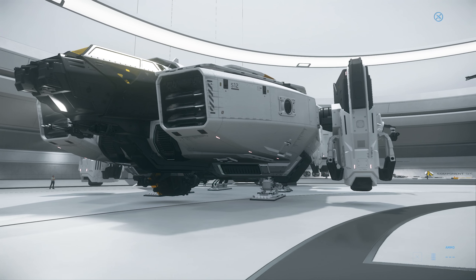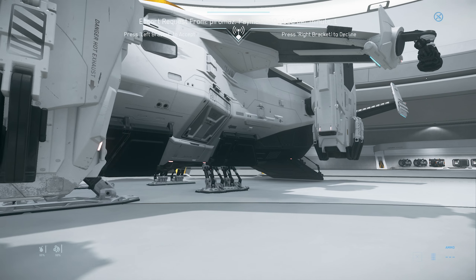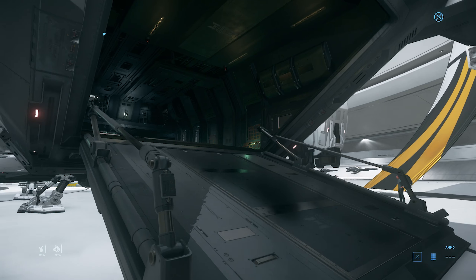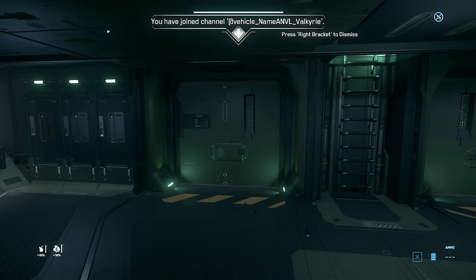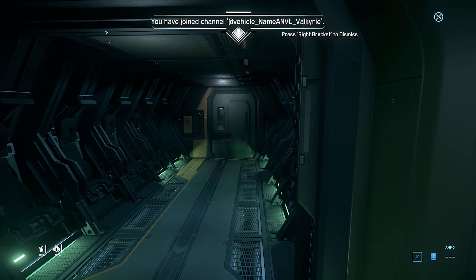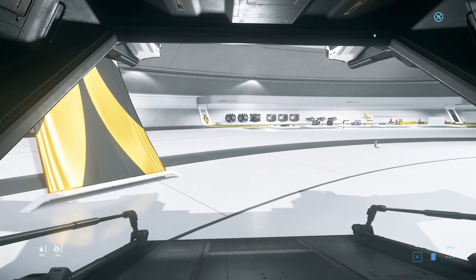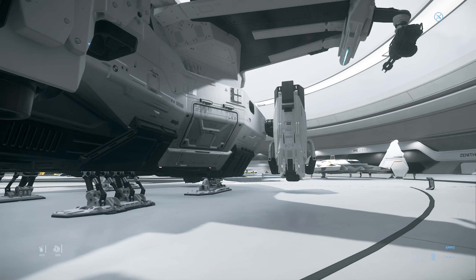We've got the Valkyrie as well — that drop ship. Very, very popular ship because it is top-tier drop ship capability at the moment. It looks pretty small but it's actually pretty huge on the inside. There are lots of little separated rooms and jump seats. You can see all the little jump seats — loads on both sides, so you can have a load of marines in here. With the new force reactions stuff, you're going to be staggering around and falling over on your ship if you're not sitting down in a station.